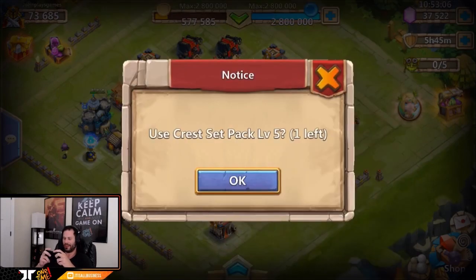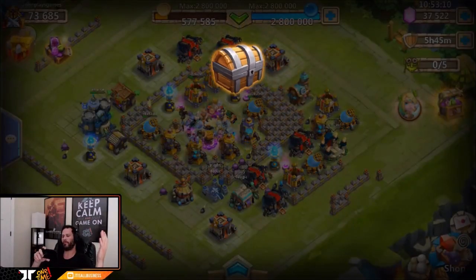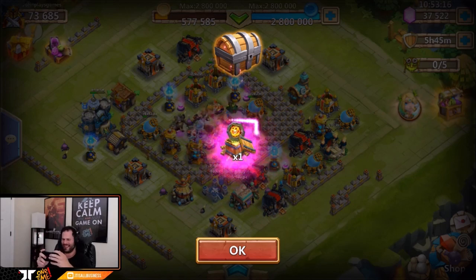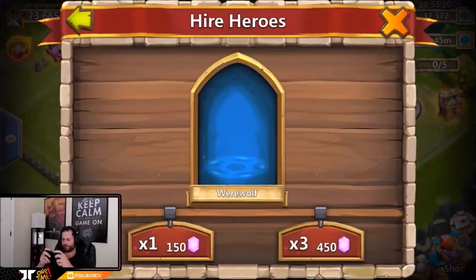Let's go ahead and collect that. What do you guys think is coming from the level five basic crest set? It'd be nice to get a War God. The only really good crest sets from these are either War God or Bulwark — everything else is kind of garbage. I'm going to call Bulwark one time, come on hook them up with Bulwark! Self-destructing — they count that as a purple and it's shimmering like 'oh you should be happy' — what trash dude.